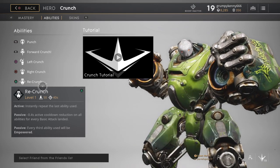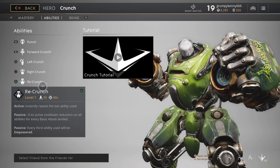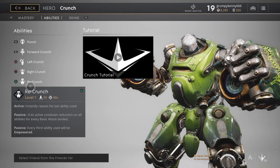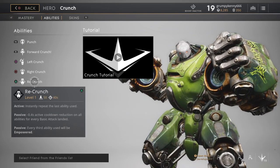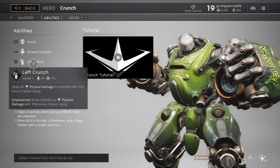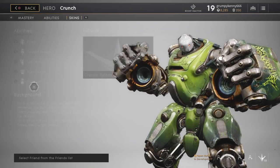He's got a passive as well: minus 0.4 active cooldown reduction on all abilities for each basic attack landed. And every third ability used will be empowered. So if you go bam, bam, then Forward Crunch will be empowered. This could be pretty good — you could combo a bunch. So this guy's like a combo kind of character. I'd probably say Left Crunch would be the best one — do Left Crunch and then activate Re-Crunch, and it instantly does a Left Crunch again.